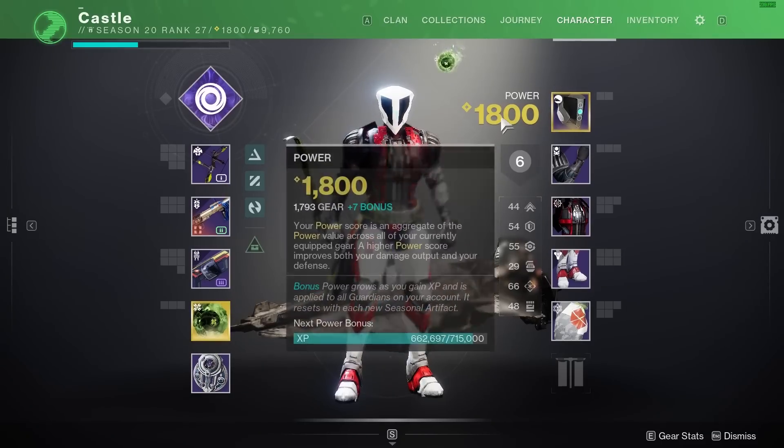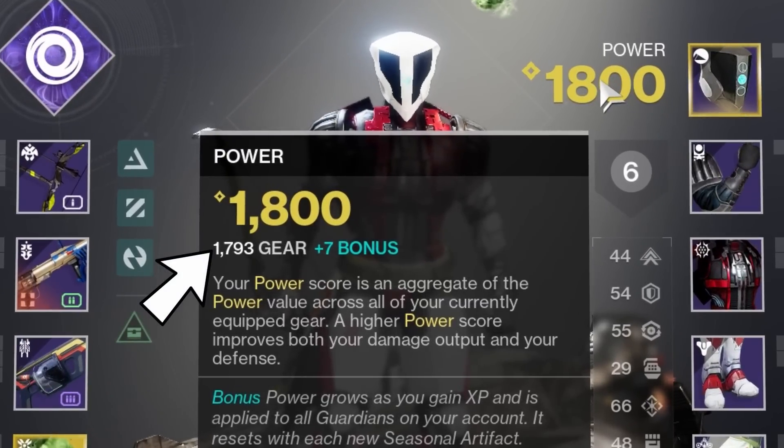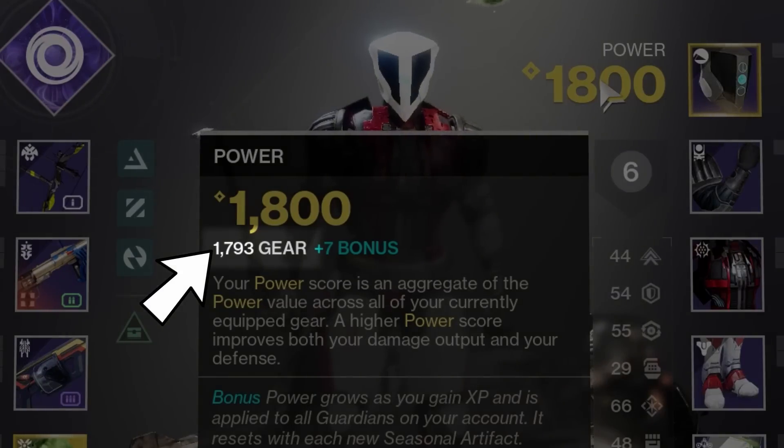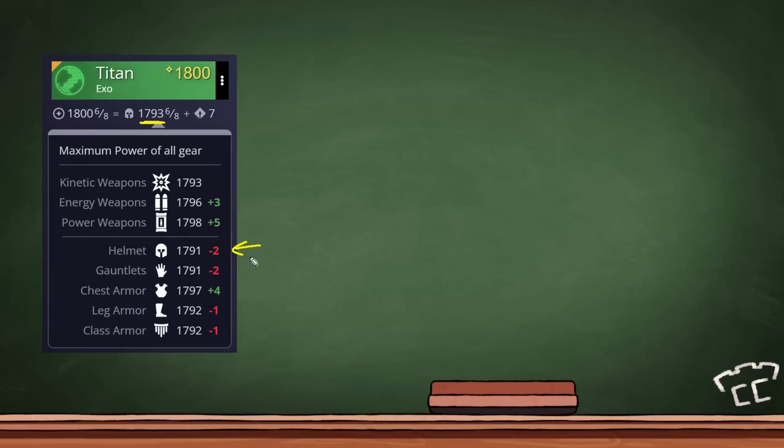Here's an example of my Titan. He's got 1800 total power, which is 1793 base, plus the 7 bonus from seasonal progression. What matters is that 1793 base, because that's what the game uses to determine what level your next drop is going to be. Here's a screenshot from DIM showing exactly how your average came out to 1793 — I've got four items below it, one exactly equal, and three that are way over it. It's just the way the math works.